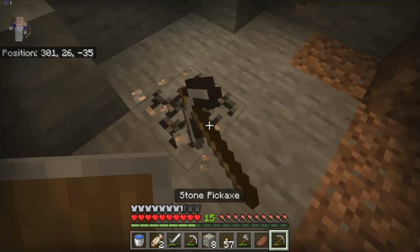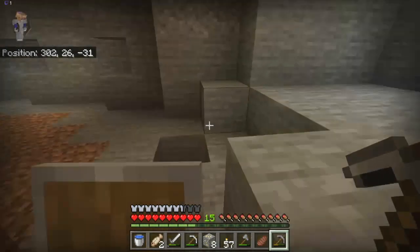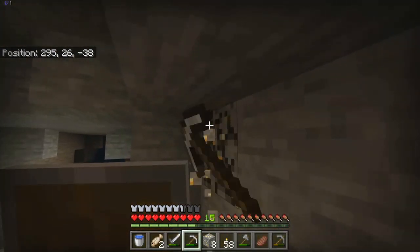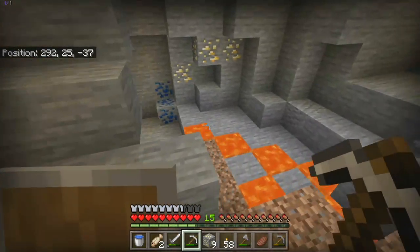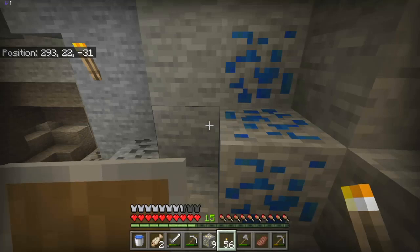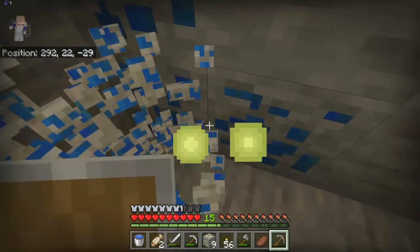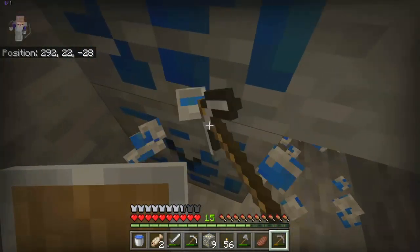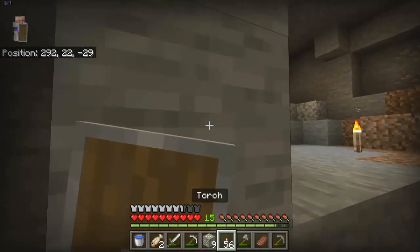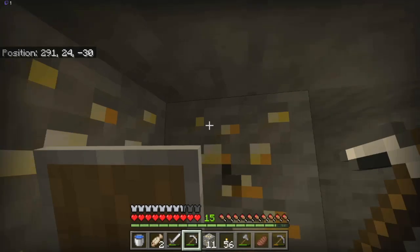I'm trying to save a bit of durability on my stone pick by not mining every piece of iron ore. Got some lapis. Mining lapis with a fortune pickaxe is really fun because you just get like an entire seven blocks worth of lapis just from one piece.